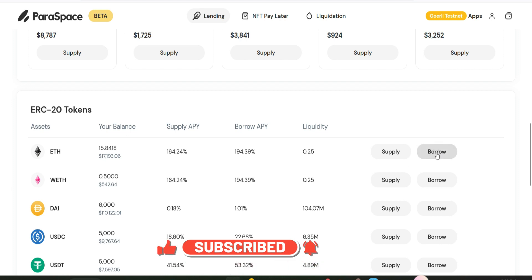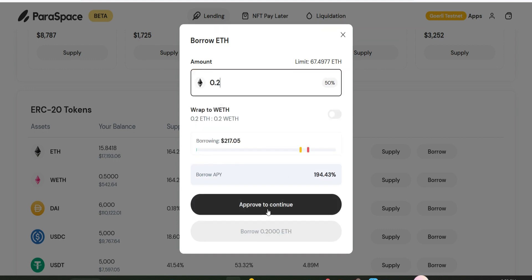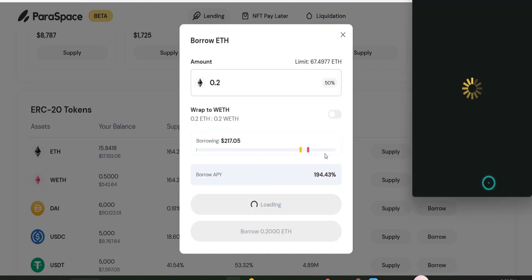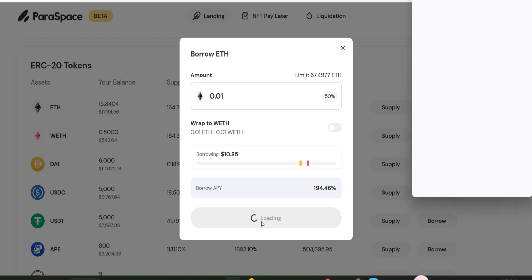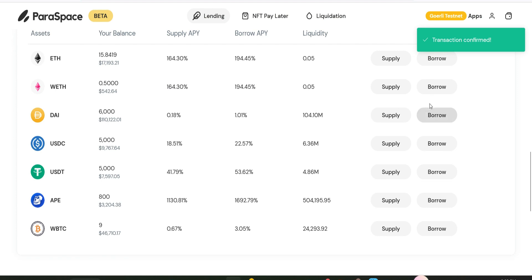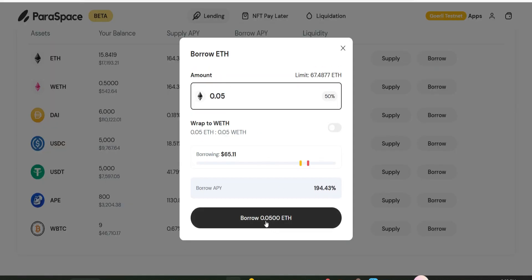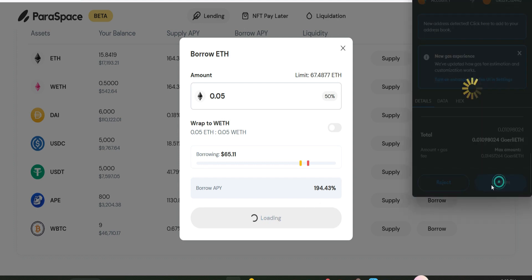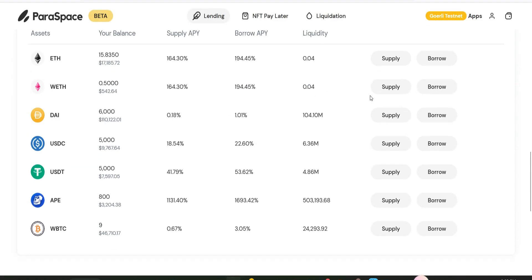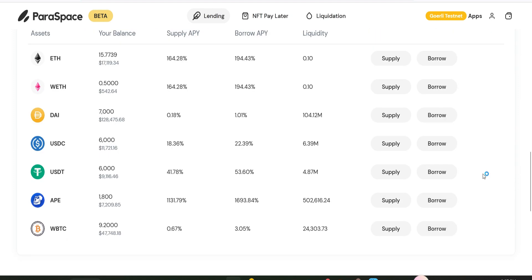Now let's borrow. I click on borrow, enter 0.28, click approve, confirm, click borrow, scroll down and confirm. That was successful. I'll also borrow some WETH — 0.05 — click borrow, confirm. That was successful as well. I'll go ahead and borrow for every one of the tokens. Note that before you can borrow, you have to supply first.